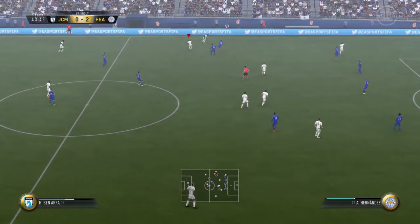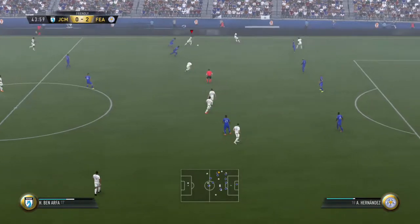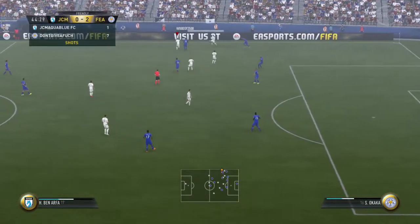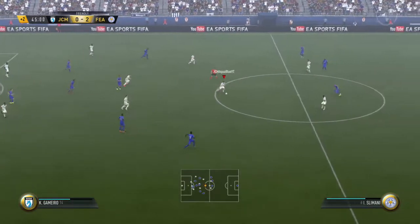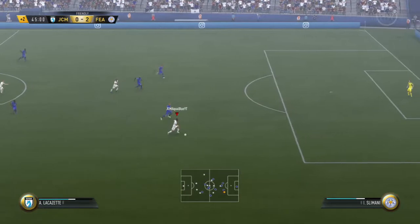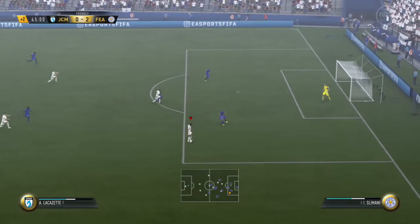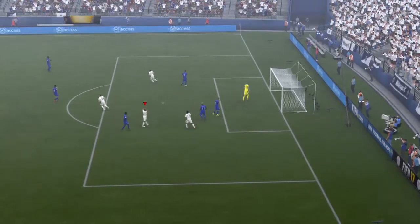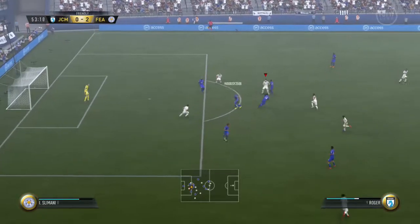I should be getting that just before September when I start college. The next chance comes with Ben Arfa — we do a nice fake drag back, go for the Elastico chop, but Woodsy defends really well. Then in the next chance in the 40th minute just before halftime, we play a nice through ball to Alexandre Lacazette, do a nice drag back to the Shomerson skill, go for a weak foot shot, and again it just goes marginally over the crossbar.